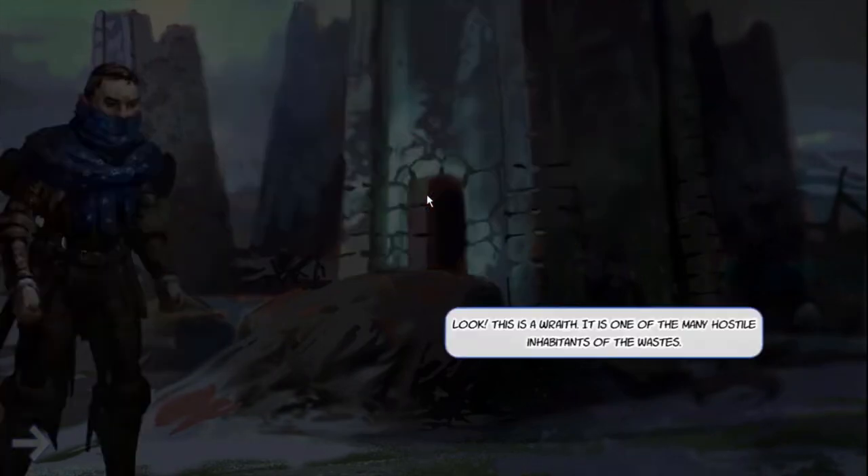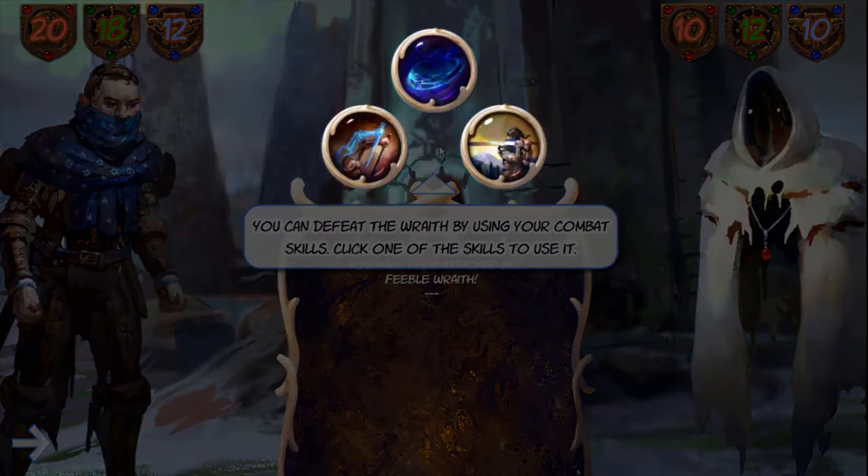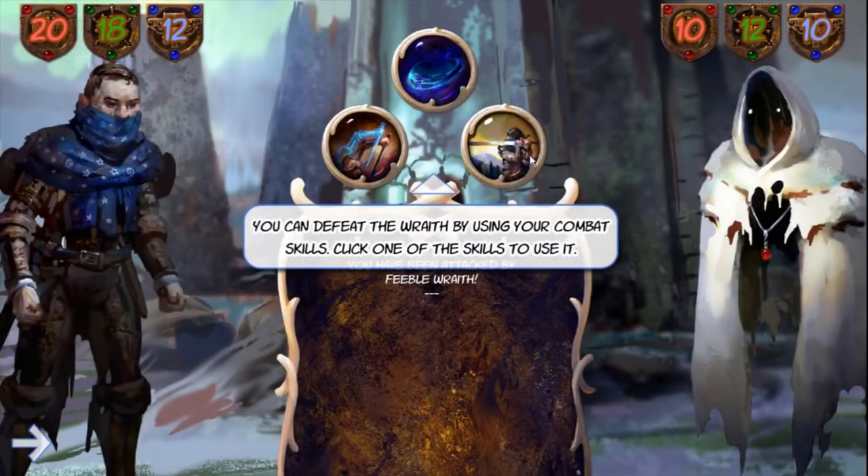The Wastes are inhabited by monsters such as this Wraith. We can defeat the Wraith by using our combat skills. Most of our skills are capable of dealing damage.